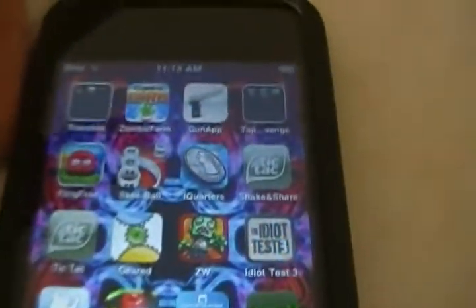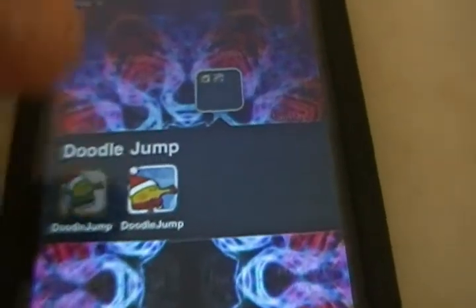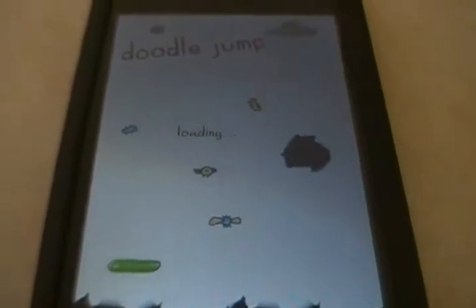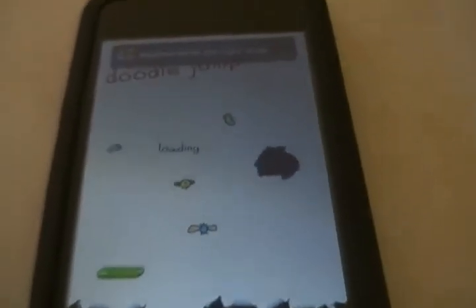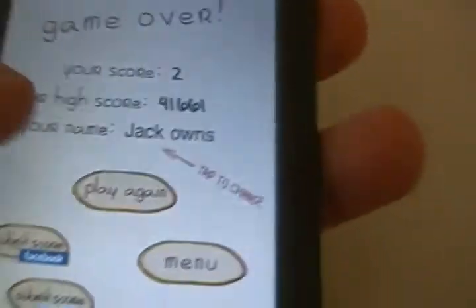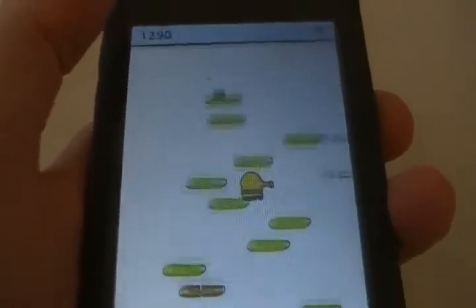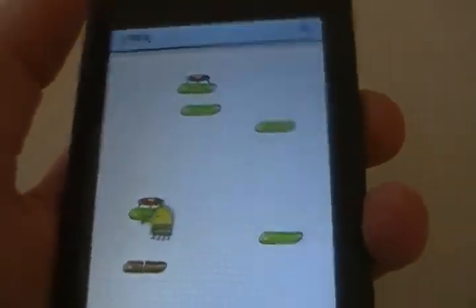Number four, paid app — probably Doodle Jump. Really fun app, a must to get. It's not number one because I don't play this as much; you get really bored of it after a while. But it's enough that you can play every once in a while. I won't be able to show you actual gameplay because it's going to be hard to tilt it. Tap to shoot. You got your points up there. You just try to beat your friends. You can connect to Facebook, all that. That's Doodle Jump.